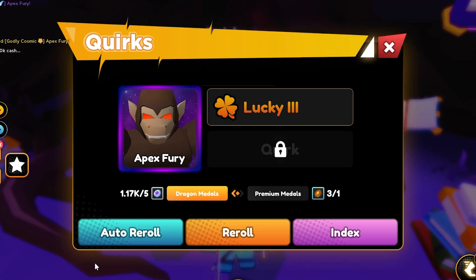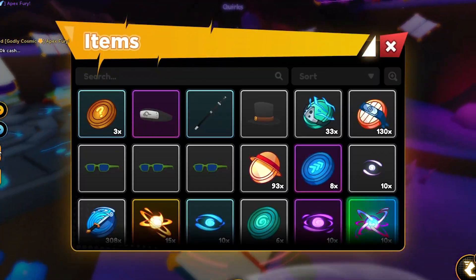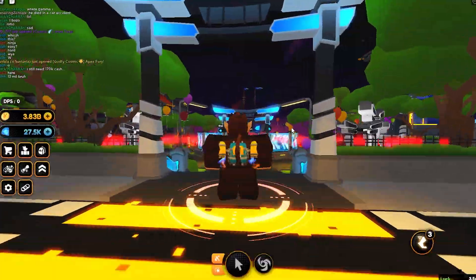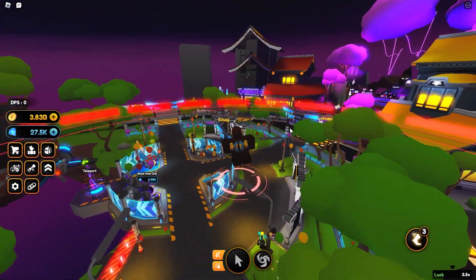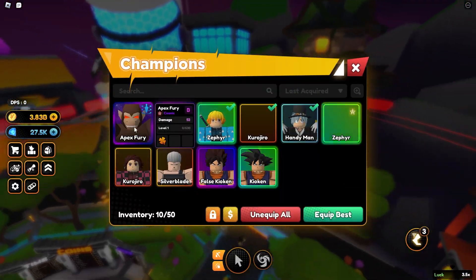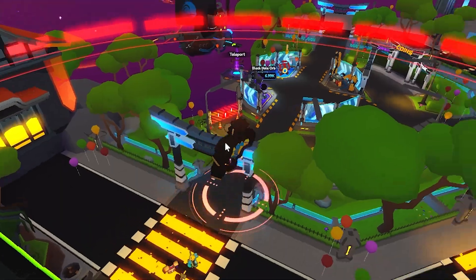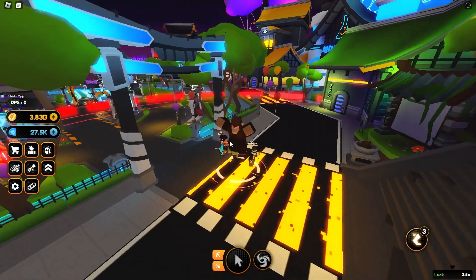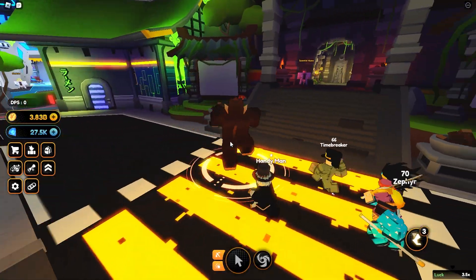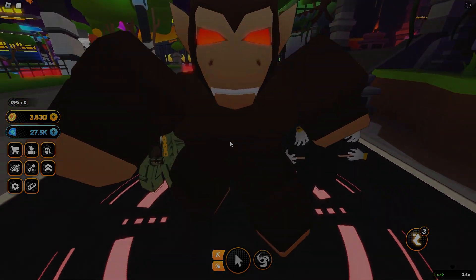All right, so for the video I didn't manage to get Black Hole, but we did get Lucky 3, which I'm actually going to keep while I'm auto-opening so I've got more luck for more Cosmics. That's pretty much it for today's video. We managed to get this free Cosmic, so if you guys want to go ahead and get it, do everything in the steps I showed you. Let me know if you guys are enjoying this game. I'll see you guys in the next one.